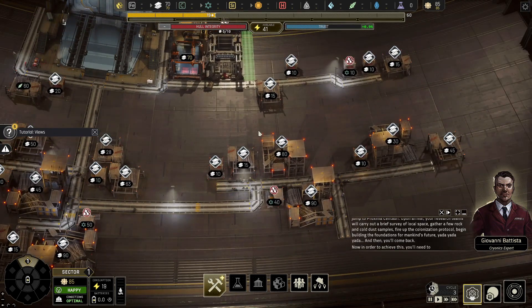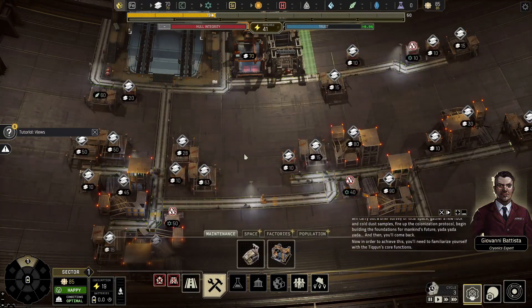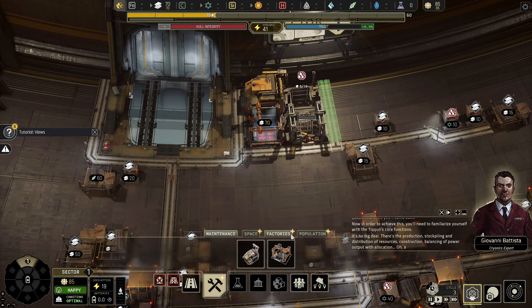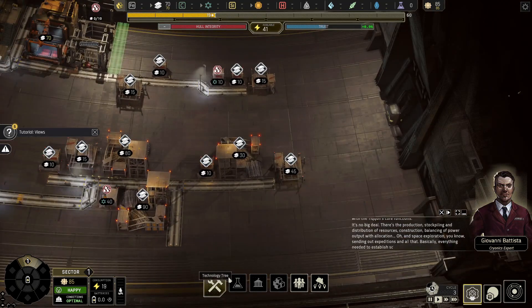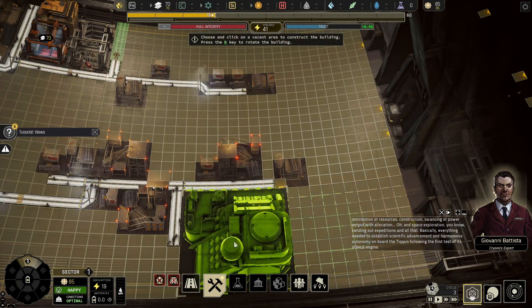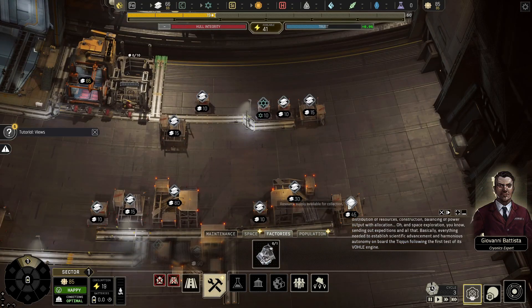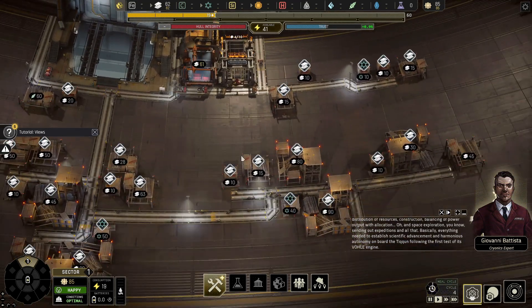In order to achieve this, you'll need to familiarize yourself with the Tycoon's core functions: the production, stockpiling and distribution of resources; construction; balancing of power output with allocation; and space exploration — setting out expeditions and all that. Basically, everything needed to establish scientific advancement and harmonious autonomy on board the Tycoon.